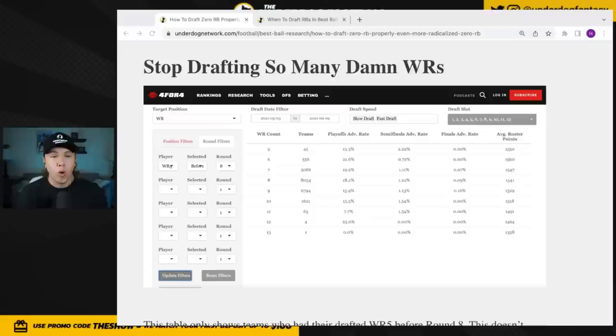The big principle I'm working with in my zero RB builds is to stop drafting so many wide receivers. Data shows that having your fifth wide receiver before round eight — which I just did, drafting Gabe Davis in round seven — is right on track. The best-performing teams had six wide receivers in total, then seven, then eight, and it really starts tanking at nine, ten, or eleven wide receivers. As wide receiver prices in the early rounds continue to go up, I think this will get more exaggerated.